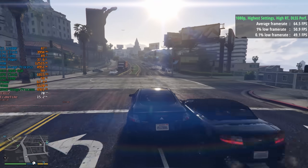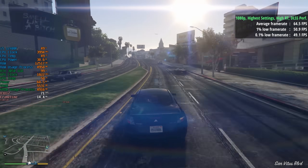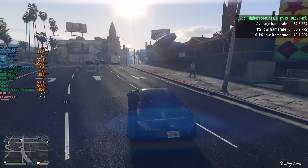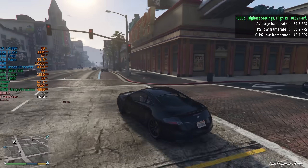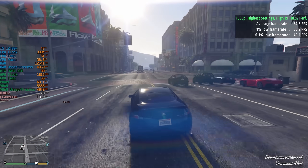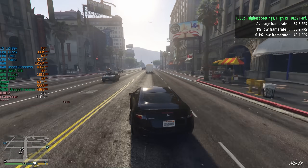At 1080p you can certainly notice that DLSS is enabled — there are a few jagged edges and shimmering around certain objects, which is to be expected, especially when enabling such an aggressive form of DLSS at this resolution.